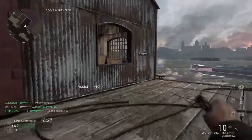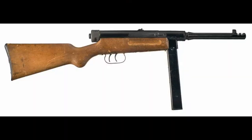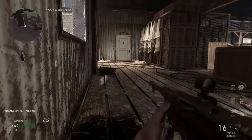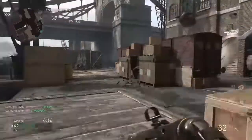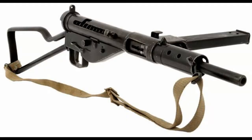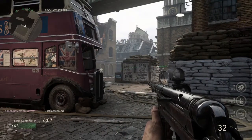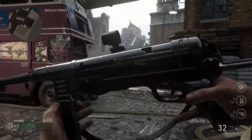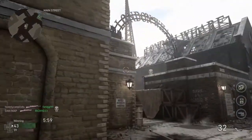Next, the Beretta 38 — an Italian submachine gun, nothing crazy special about it, sort of just your average submachine gun. Next is the Sten Gun, a gun I actually wanted in the game — finally coming in. It's a classic British submachine gun, super cheap to make, super crude looking, but also pretty reliable and really good at what it does.